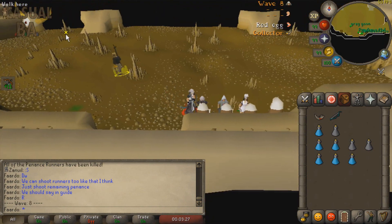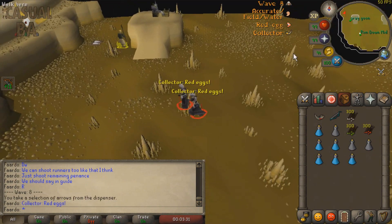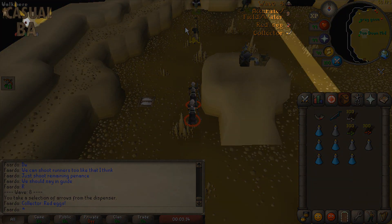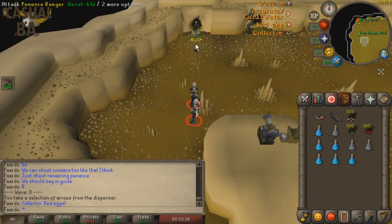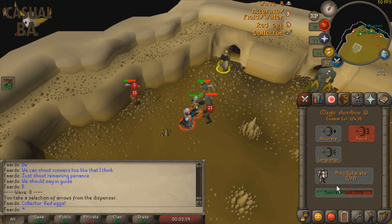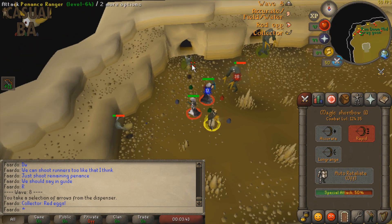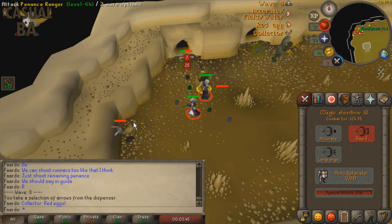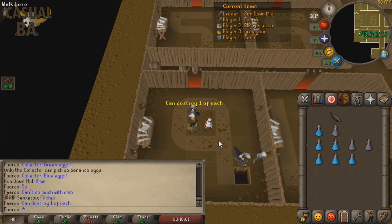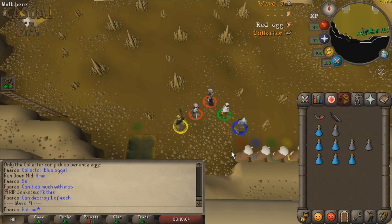At the start of each wave, you should grab arrows from the dispenser. Once you've grabbed your arrows, head northwest toward the fighters and rangers. Make sure that you don't venture east of this line — if possible, stay even more west just to be safe. This usually ensures that Penance healers will not be able to aggro you, and will only aggro either the healer or defender, making the healer's job much easier. While running toward the fighter and ranger caves, you can use the horn to call for the collector and equip the correct arrows.